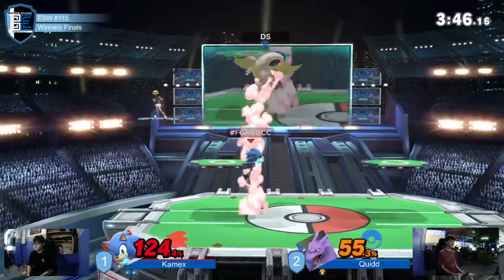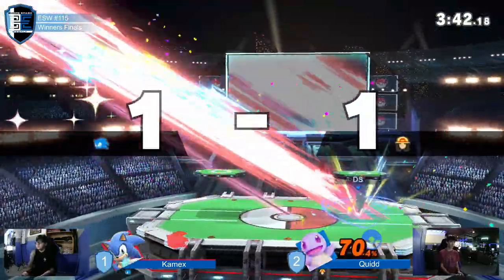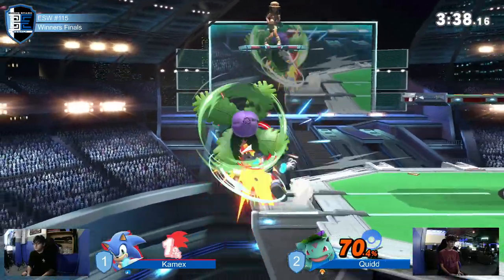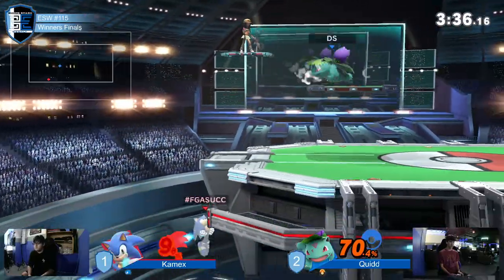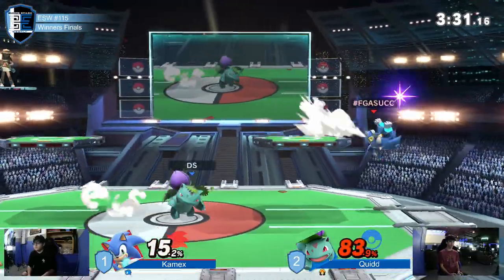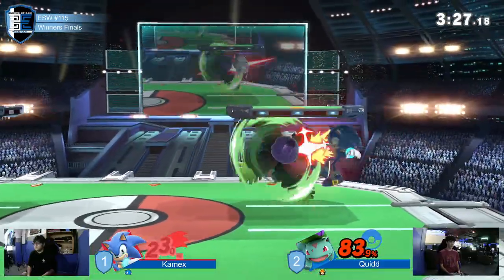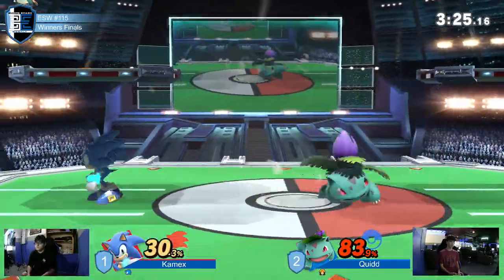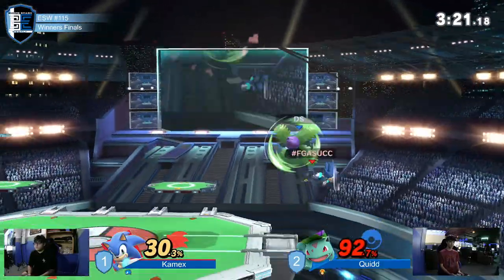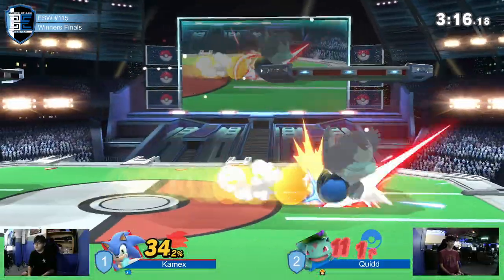He's switching to Charizard, really trying to find a way to end this. I don't know about switching to Zard in this situation — Zard is not the easiest to keep damage off when you're looking for a kill. I think it's telling that he went for back air specifically with Zard — he was realizing that Kamex was occupying this space that Ivysaur just couldn't reach. And so he switched to Zard. He fell out of the up air.